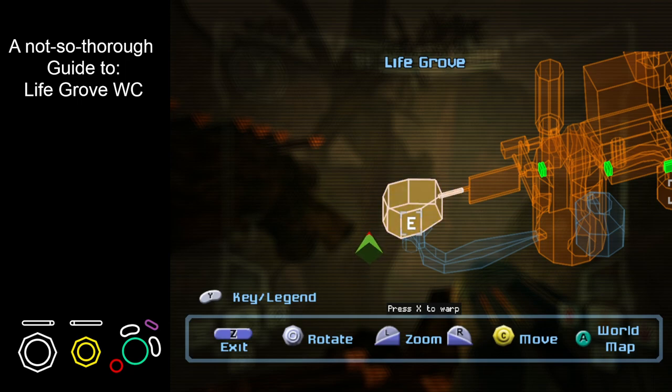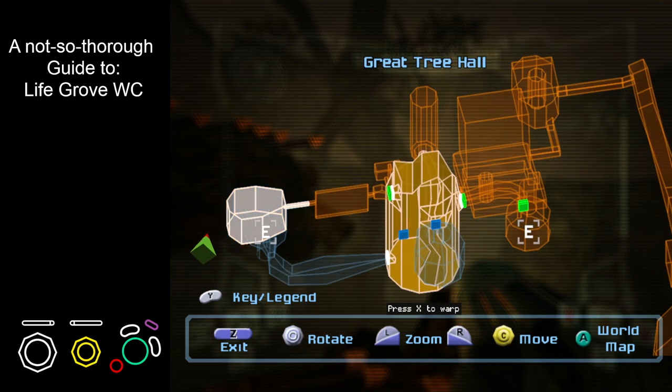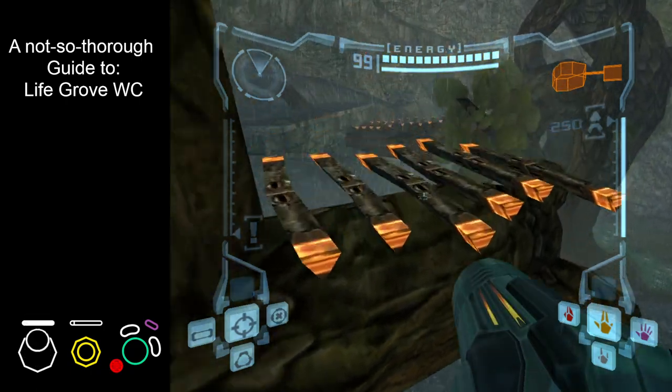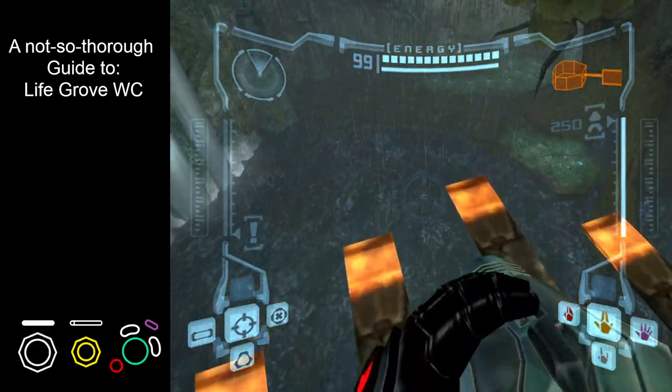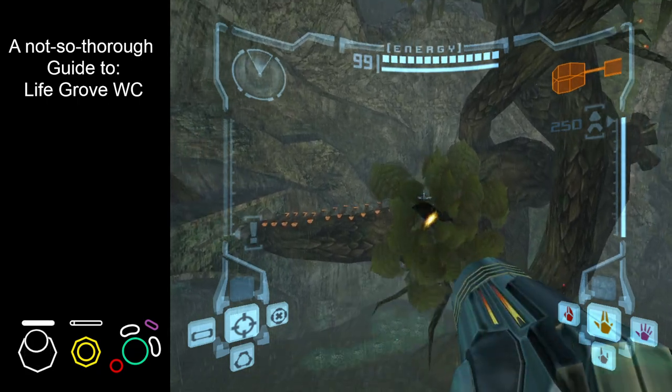Hey there! Going to be taking a peek at Lifegrove Wallcrawl, starting here in Lifegrove, making our way to Great Tree Hall, as well as heisting the spinner item in case you don't have bombs or boosts. We're going to start with a series of standables to access the secret world.